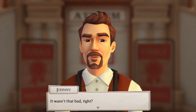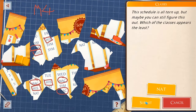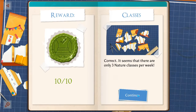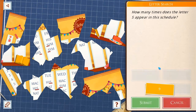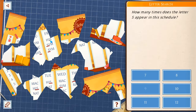Wasn't that bad, right? My schedule got all torn up. Which of the classes appears the least? It's Nat. Hooray! 10 out of 10. Seems there's only three nature classes per week. How many times does letter S appear in the schedule? Good God. School. School. I think it's nine, with the trick ones. That looks good to me. Oh, I missed this one here. So it's probably 10.